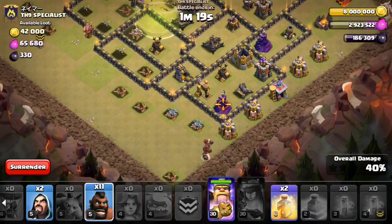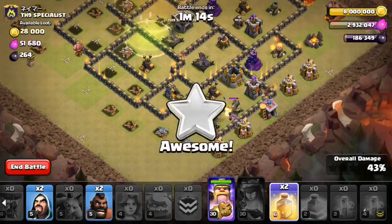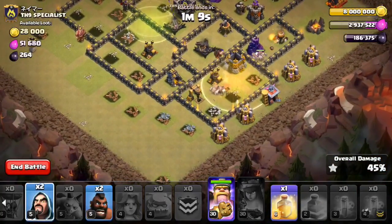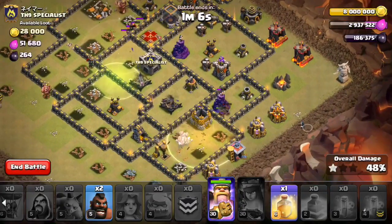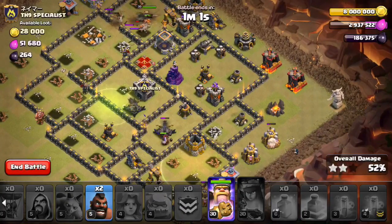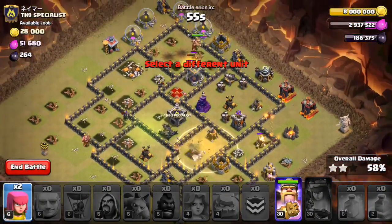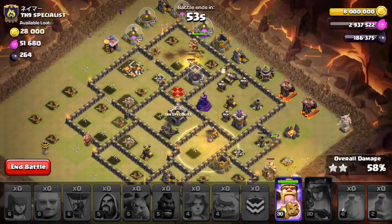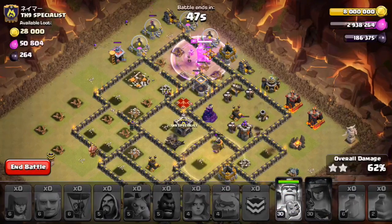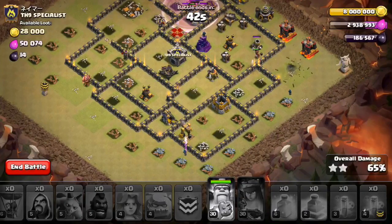Get the heal down, let's get these hogs going. First heal is down. Let's get the wizard started for the queen. Everything moving through. Am I already out of hogs? Oh my god. This thing is an epic fail. I'll pop the king's ability — I have nothing left to deploy. I don't know what happened to my hogs, I guess spring traps maybe.